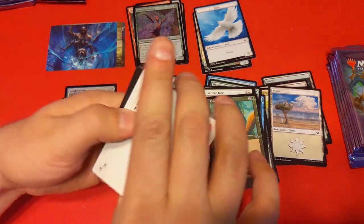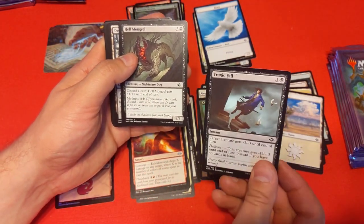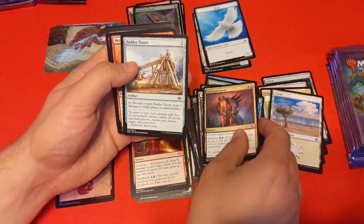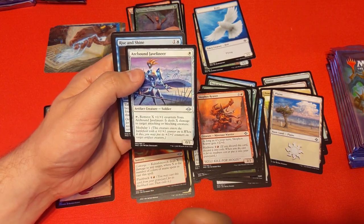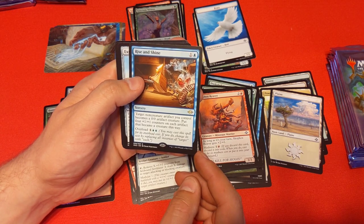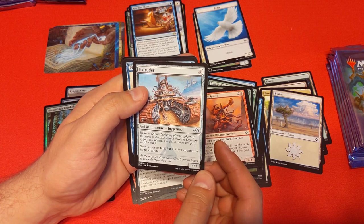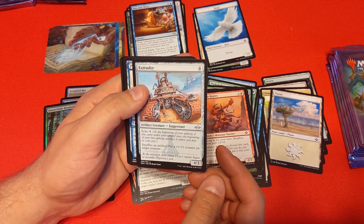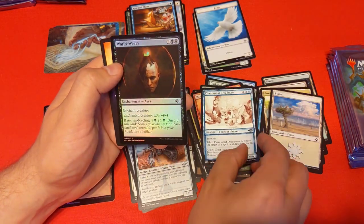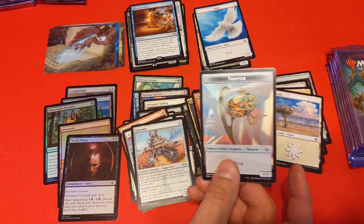Pack four — got an art card, foil land, and Tragic Fall: minus 3/-3 on a creature, but minus 13/-13 if it's the last card in your hand. Top-decking removal is pretty powerful. Some cards with Madness mechanics, Arcbound Javelineer with the Boros Modular deck mechanics looking neat. Rise and Shine: target non-creature artifact becomes a 0/0 artifact creature with four counters, and you can overload it. Extruder: sacrifice an artifact, put a +1/+1 counter on target creature — free colorless sacrifice outlet that might see play. Phantasmal Dreadmaw with really cool art.